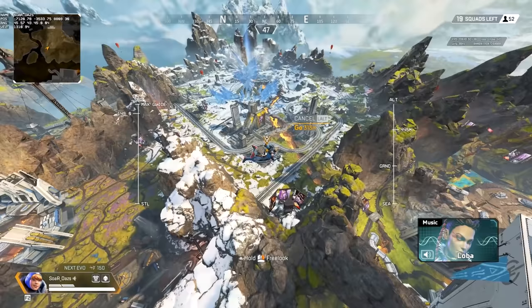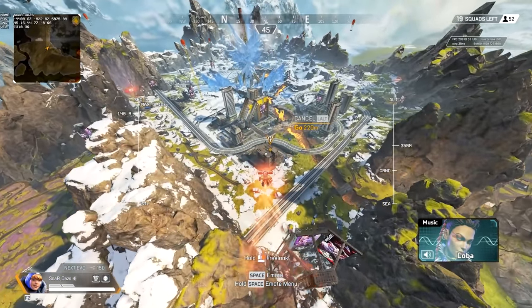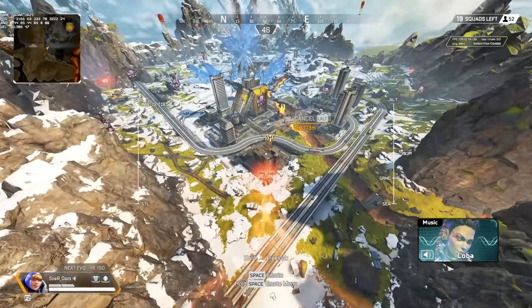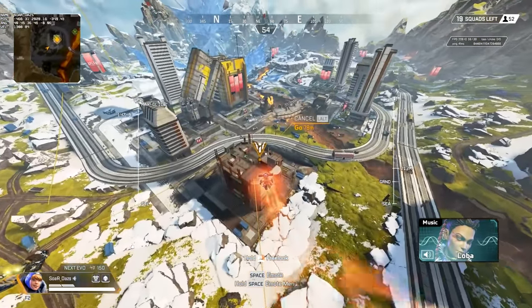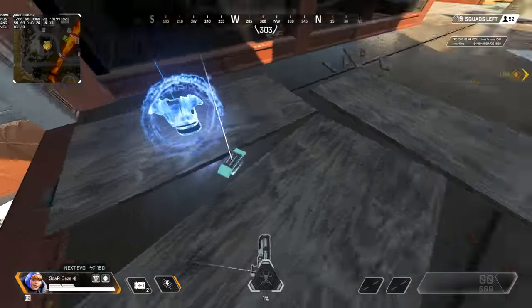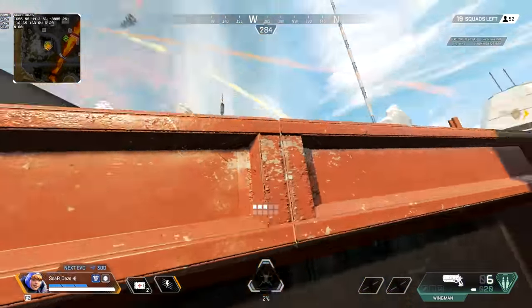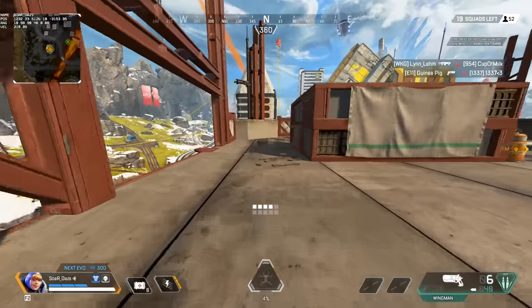The biggest tip: a legend without mobility is going to find Watson the most difficult. Legends like Pathfinder and Wraith have an out — Pathfinder can get away with his tactical, Wraith can phase out with hers. But as Watson, you really only have to rely on your positioning and guessing where the encounter is going to take place.